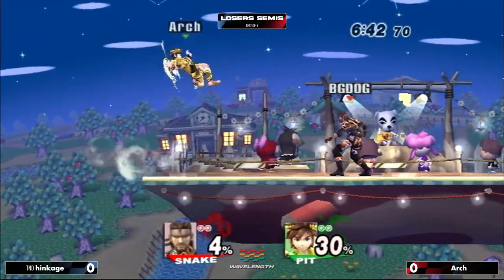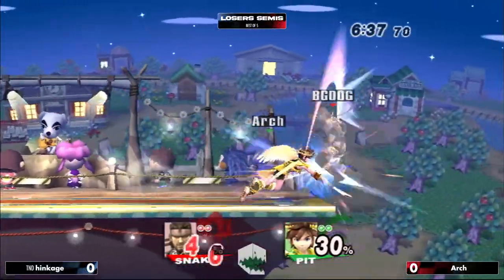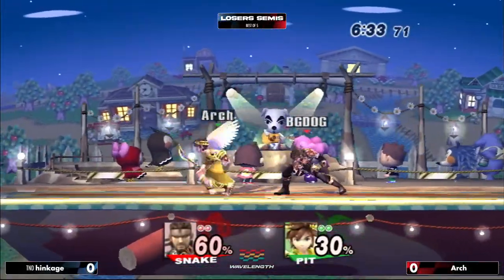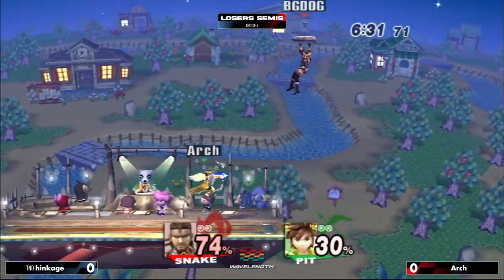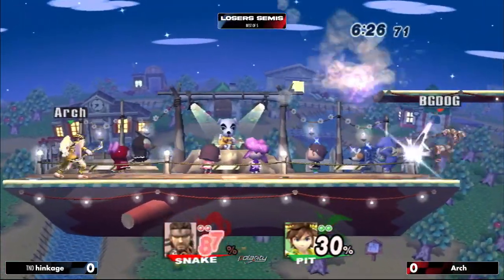Shooting right over the grenade, waiting for it to explode — very nice stuff there for Ark. Forward smash actually going to connect both hits that close in. It's a good forward smash. Dash attack — oh my god, waiting out the spot dodge. Great stuff there in the down air. This is some good Pit play right there. Loop, loop the arrow.